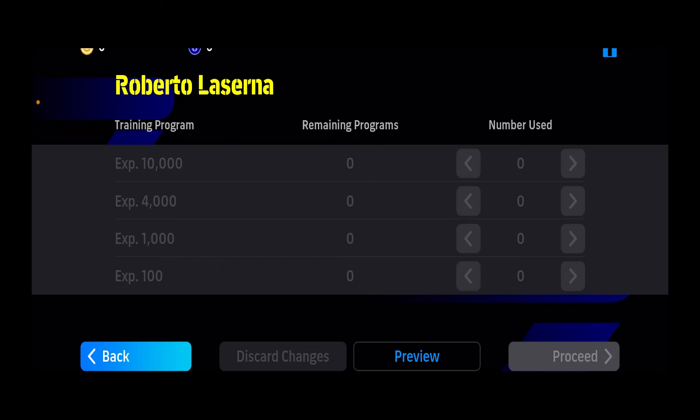From here I can boost this player. The reason I cannot boost him right now is because it takes about 10,000 experience just to boost one level and I don't have it — that's why it's all grayed out. But if I had that experience, it would all be highlighted. Right beside the experience you can see arrows pointing left and right.